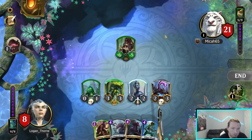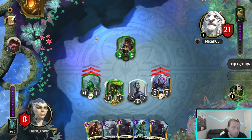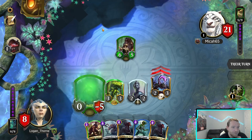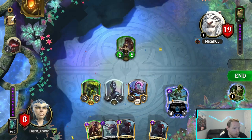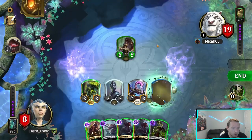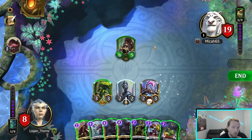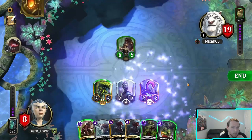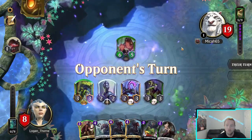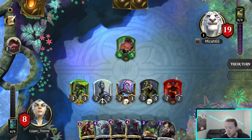I'll take creatures for sure — especially creatures that draw me cards when they die. I'm going to swing with this and this just to see if he blocks. Don't think he will, but my friend doesn't like you — okay, I was wrong. I'll summon this just to get some draws. I forgot about the Cocoon — it was a while ago. Shouldn't have summoned that, but the one-drop might have been garbage anyway.